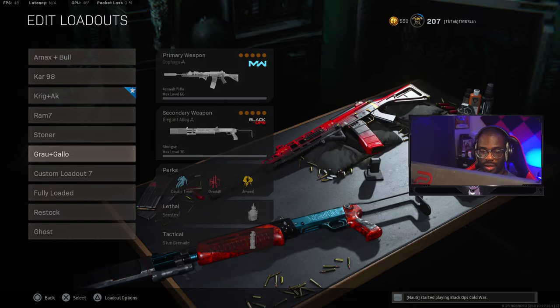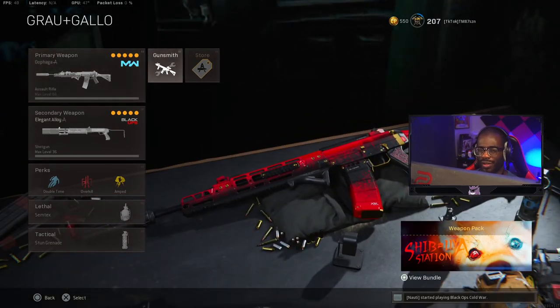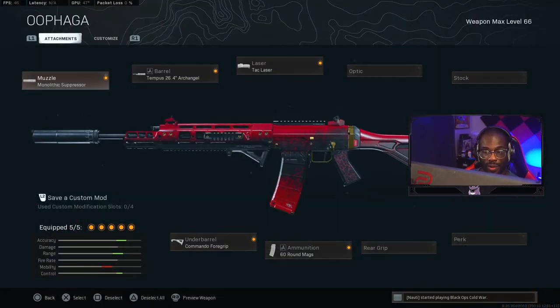For the sixth and final loadout it's a friendly build — the Grau and the Gallo Shotgun. The Grau is really good right now, just solid overall. I run it as an iron-sights build with the Monolithic Suppressor, Tempest Barrel, and Tac Laser when pairing with a shotgun, so I can use it at all ranges. The VLK optic hurts up close which is why I use this barrel. Also run the Commando Foregrip and 60-round mag — you need all the ammo you can get since it doesn't kill as fast, but it is very laser accurate.